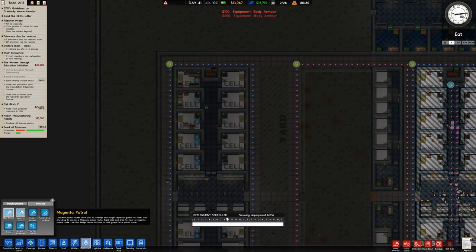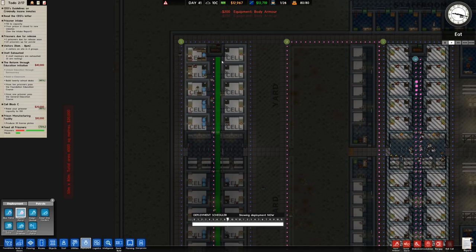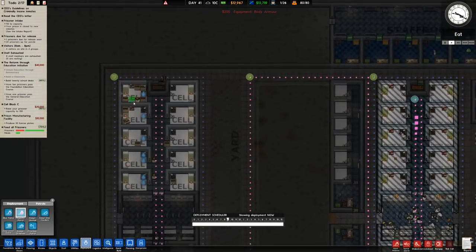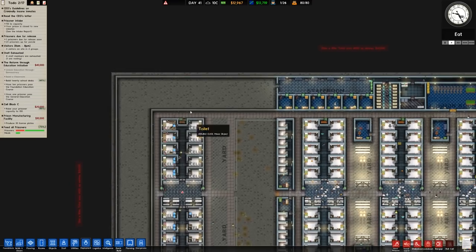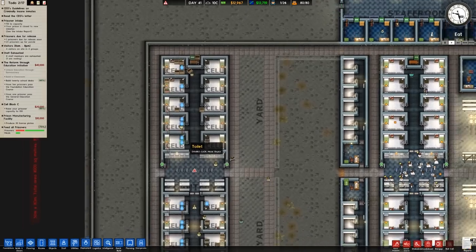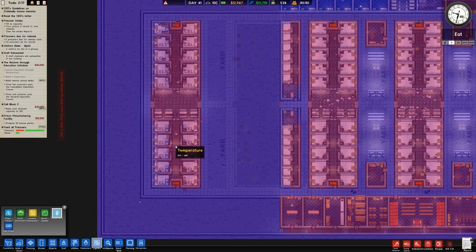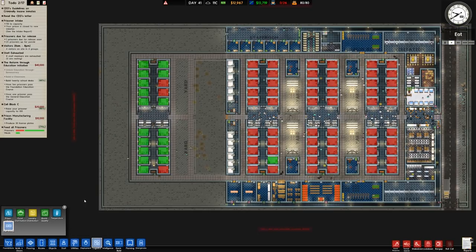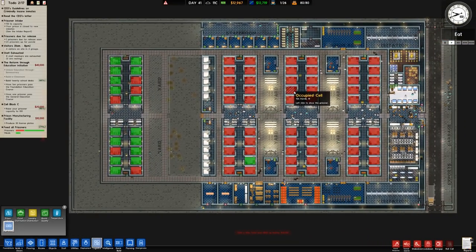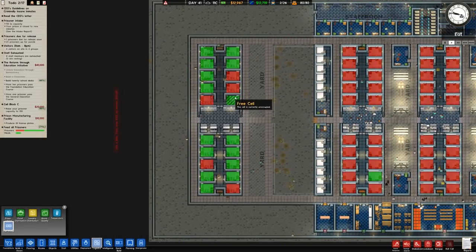We'll assign a dog handler to there and to there. We'll have a magenta patrol in the center. In the previous cell block it was an orderly patrolling, but we're going to have a standard guard just patrolling up and down — remember this is a standard risk cell. Let's double check on our logistics and temperature: yes, nice and warm, which is fine. It's currently summer overcast, 10 degrees C, no problem.